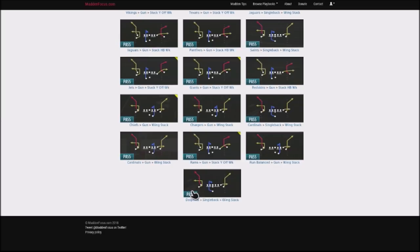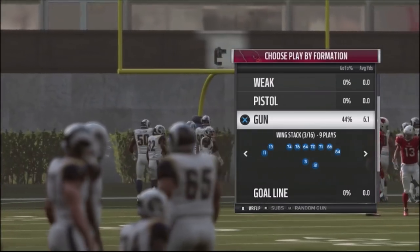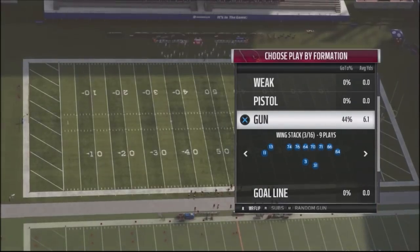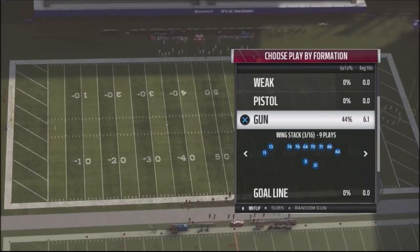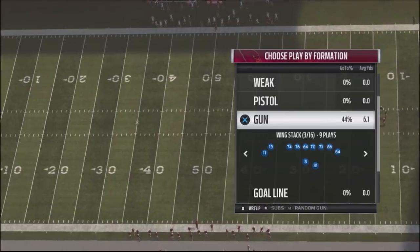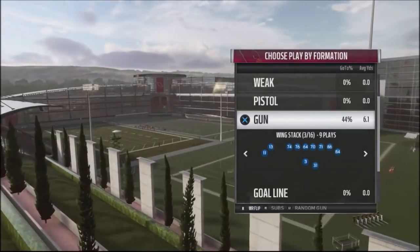Run balanced and the Cardinals — that's where I've actually found this play. There are variations in single back and the stack Y off. I haven't labbed those other setups because the running back route is really going to be critical. In the Chargers, you've got to have that running back route on the right-hand side of the formation. It's the gun wing stack, and your primary wide receiver — your best wide receiver — you want to put them in the lower part of the stack. Larry Fitzgerald is my better receiver, so I put him in the wide receiver flip position.